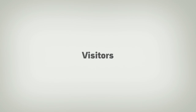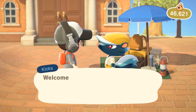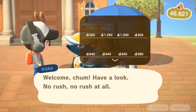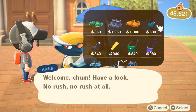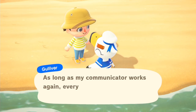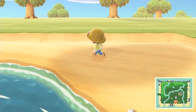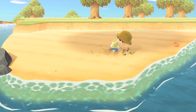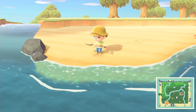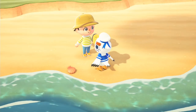Number seven: visitors. As you play Animal Crossing, you may spot visitors from time to time. These are special characters like Kicks and CJ that show up for the day and can offer you some exciting things. For example, if Gulliver washes up on your shores, keep talking to him until he gets up. He'll then ask you to find communicator parts so he can contact a rescue party. Comb the beach and look for water sprays in the sand to dig up. If you find all the communicator pieces, he'll send you a gift in the mail the following day.